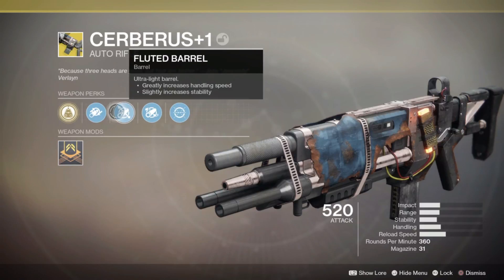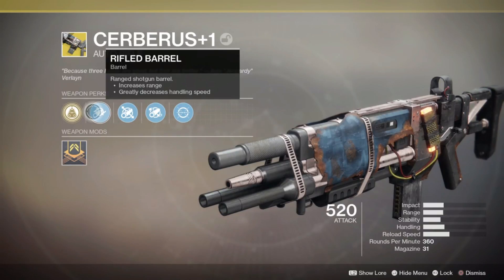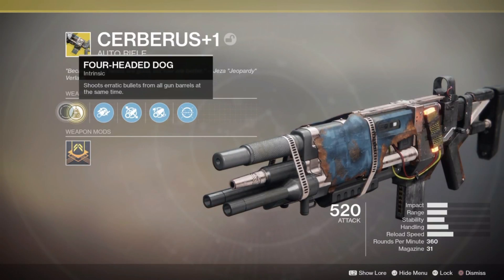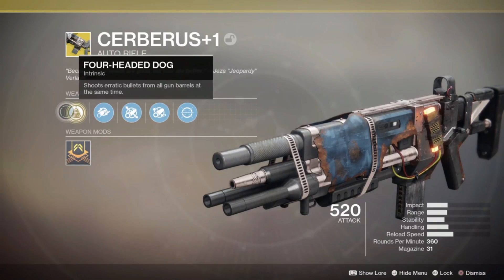They told you, 'Hey guardian, go into the crucible and have some fun with this.' The perk Shot Package — or Spread Shot Package — is a trait on it. Aiming this weapon reduces the spread of its projectiles, which you're definitely going to need because it fires from all four gun barrels.